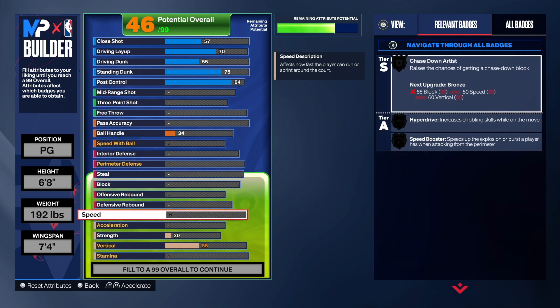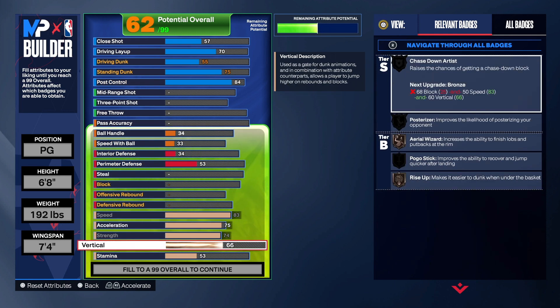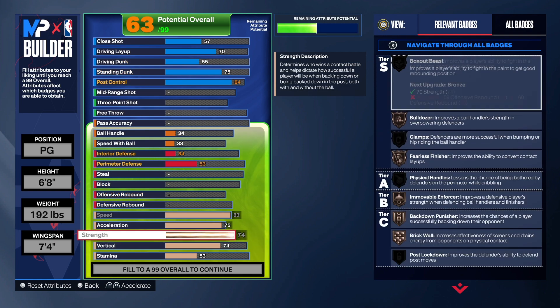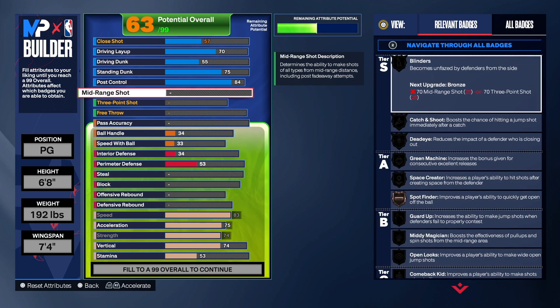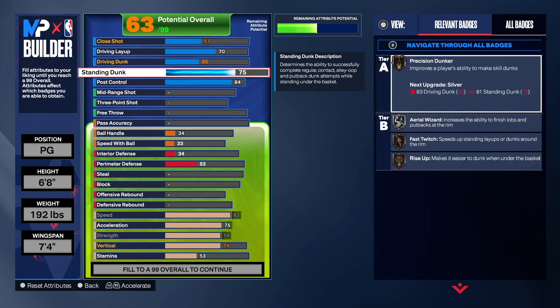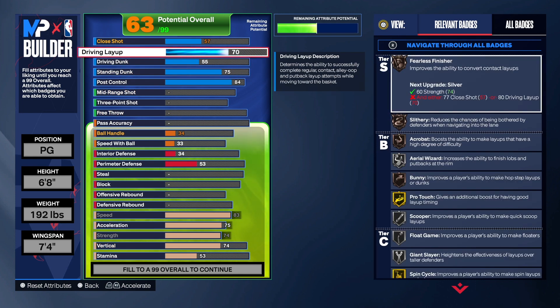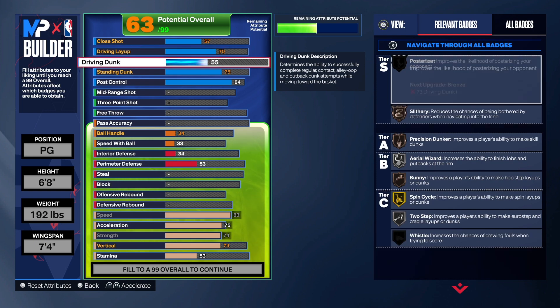We can get gold drop step and gold post fade on this build. We're going to come down to the speed and acceleration and get those up, strength up, and vertical up — because we do have shot blocking on it, which is very important for a point guard. I'd suggest having shot blocking because it can make a difference in the game. For finishing badges, we got bronze rise up, bronze fast twitch. The 75 standing dunk is in case you want the young dunk package. We get fearless finisher, slithery, acrobat, and bunny — a lot of good badges on this build.